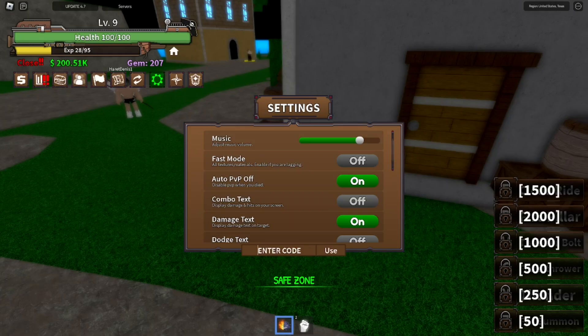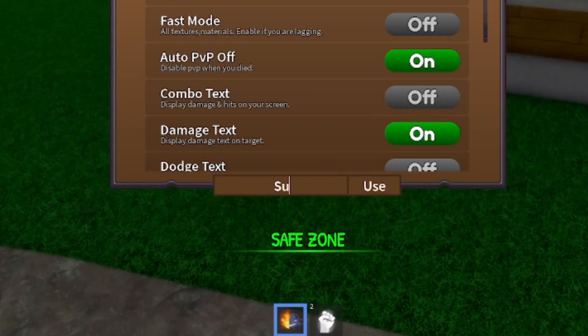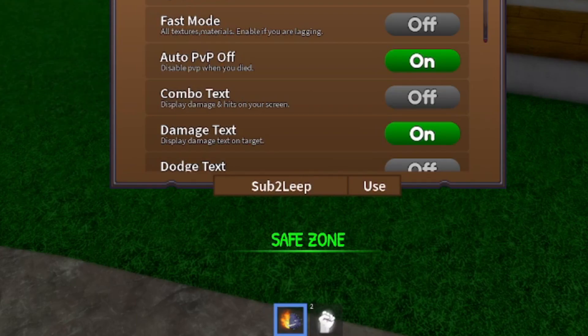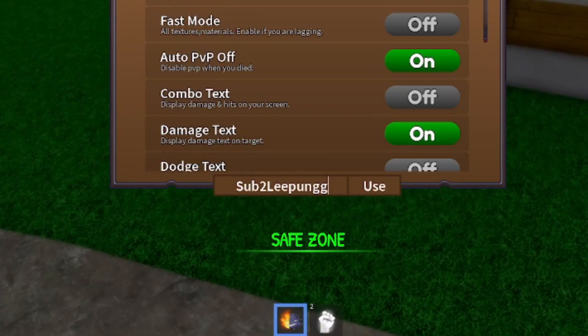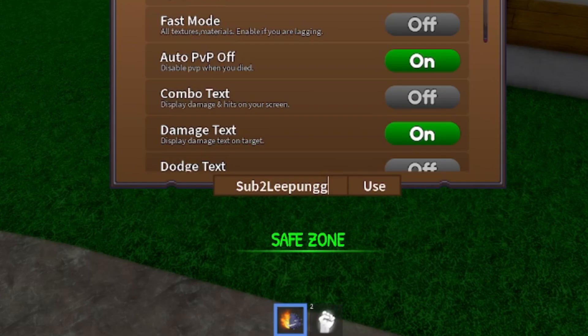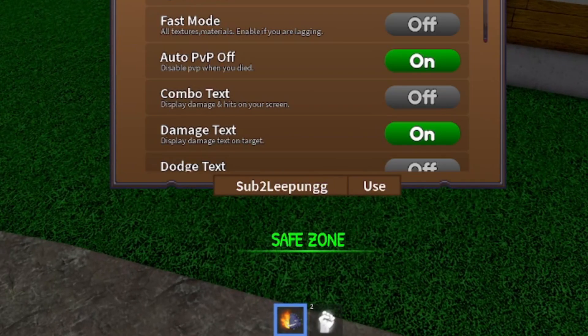Starting with the very first code — we have brand new working codes for this update. The first code is 'sub to leap pong.' It's a bit of a weird code. Type it exactly as shown: uppercase S, lowercase u-b, the number 2, uppercase L, lowercase e-e, p-u-n-g. So: SUB2LeePUNG. This code gives you 30 minutes of XP multipliers and 10 gems.